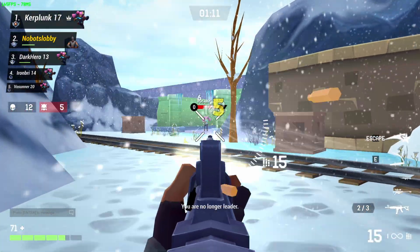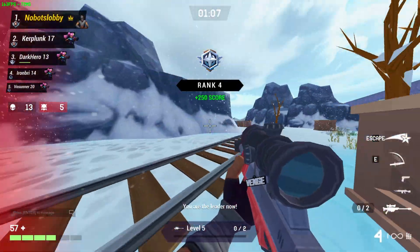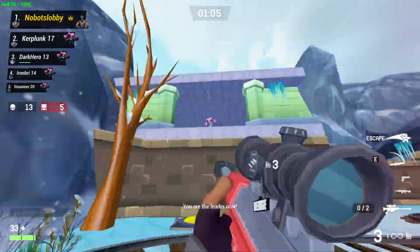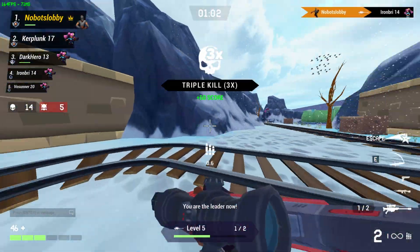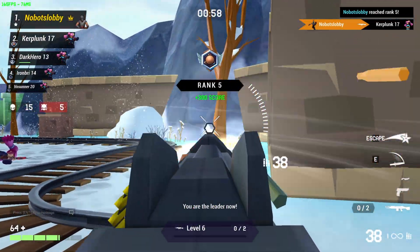These are the types of guns in the game: two assault rifles which are the Scat and the M4, one LMG, one SMG, one shotgun, one sniper, one handgun which is a Desert Eagle, and throwables which are different for each character.